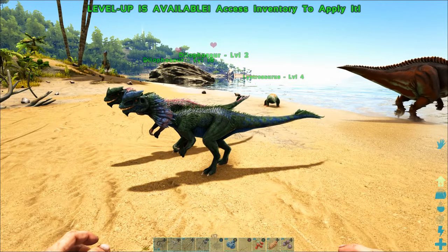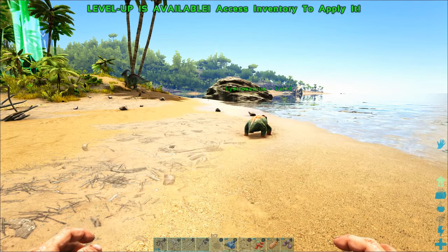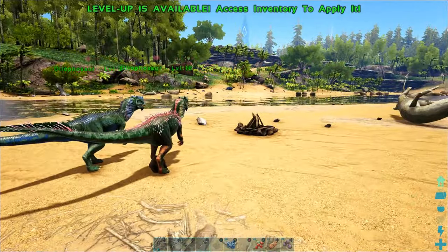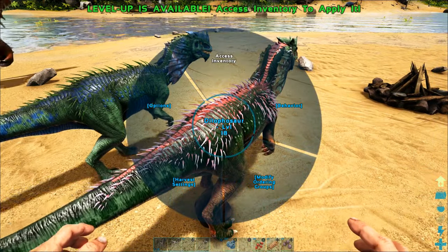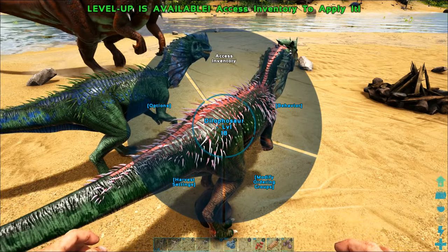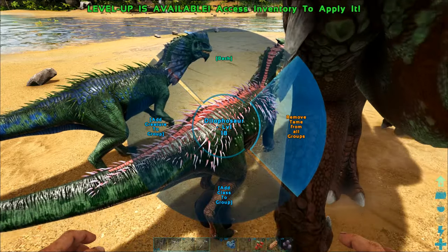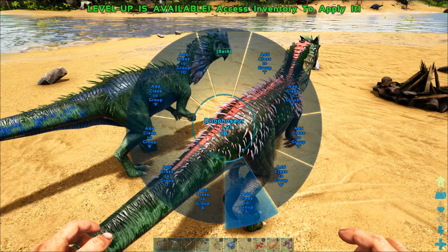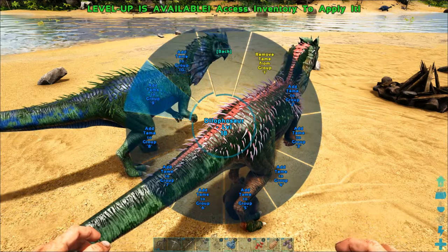Moving on to our tames — we tamed this male and female Dilophosaurus and a Lystrosaur, but I want to take the Dilos hunting and leave the Lystrosaur at home. Now, if I use whistle commands right now, it's going to affect all of my dinosaurs. So if I hold down the X button, I can actually modify the ordering group for this female Dilophosaurus, and I can either add the class to the group or add a creature to a group.